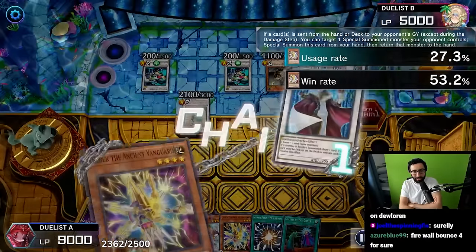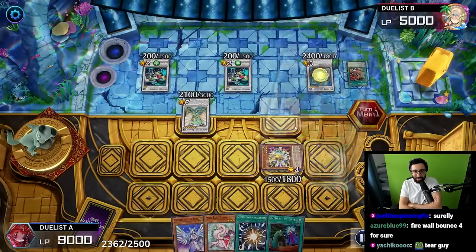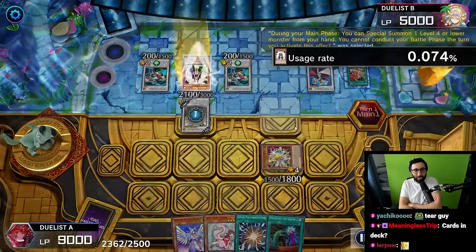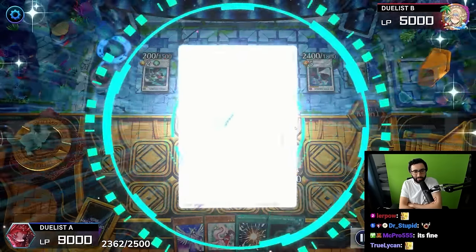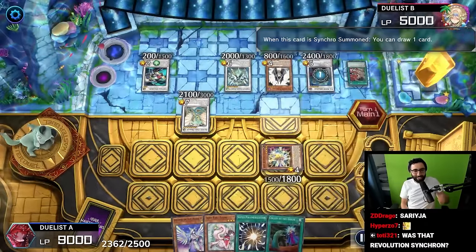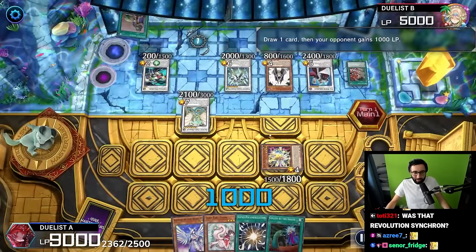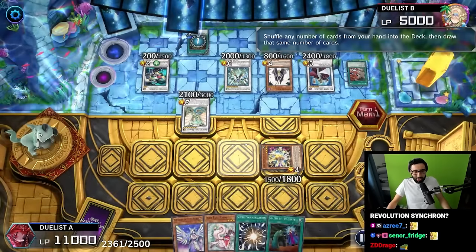He could go back - Dark Factory! Oh yikes. Kelbek is going to activate, bouncing the Treasure Panda. Wait, you could just special summon Treasure Panda. He's gonna summon Summoner Monk - Summoner Monk for Stardust Charge Warrior. Draw two. Pot of Greed again - this combo, dude! Upstart Goblin - we've got seven cards in deck, six cards in deck. Magical Mallet.